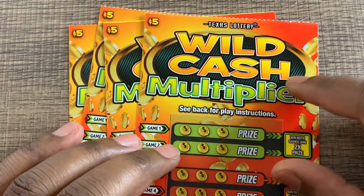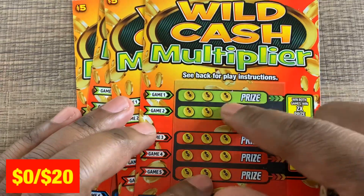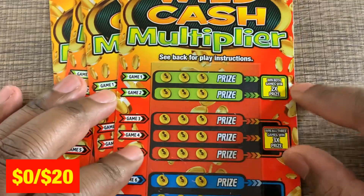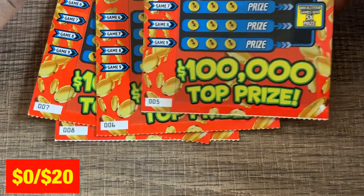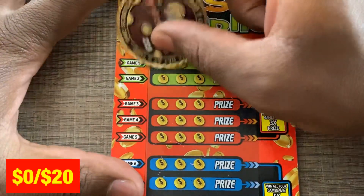Hey, what's up everybody! I got four of the Wildcast Multiplier tickets. Real simple game to play — all we got to do is get three matching symbols. If we get matching symbols in both game one and game two, we get the multiplier. Same for these down here. So we got tickets five through eight — let's see if we can get some wins on these tickets.